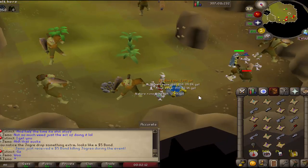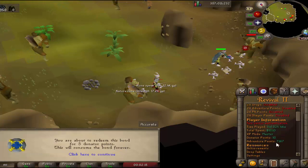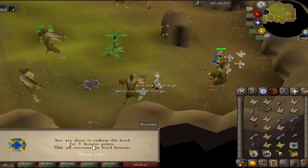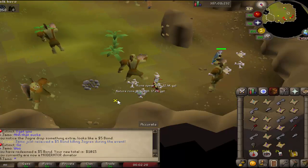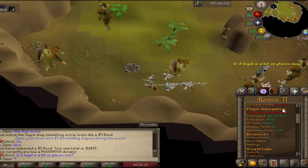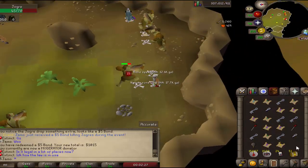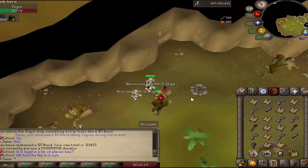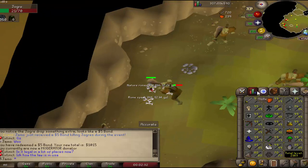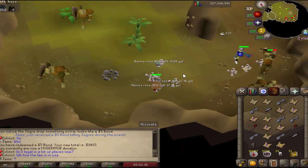Just got on and got a five dollar bond. We're at 15 dollars. I might get the stew now - the stew's got a lot of usefulness, especially for things like infernal cape. Infernal cape is definitely something I'd like to try to be the first person to get.